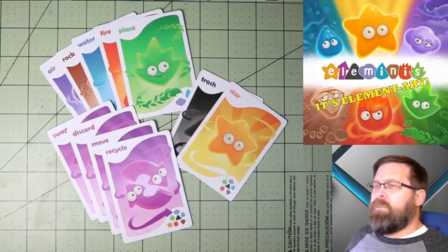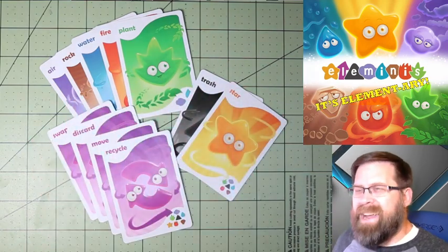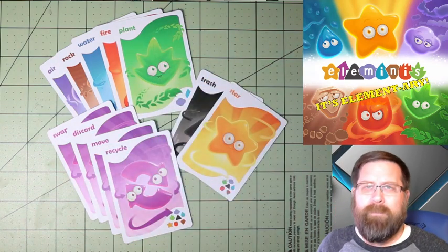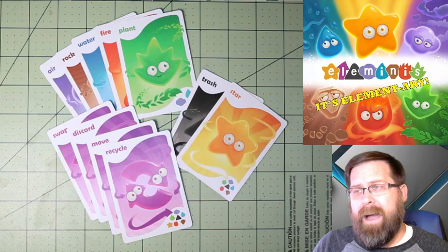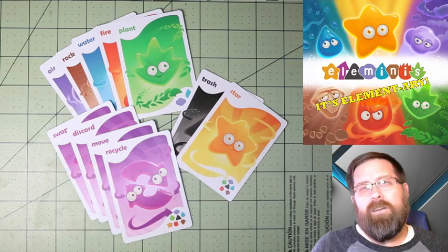The game consists of a deck of about 80 cards, where you have 5 different elements: air, rock, water, fire, and plant. You have 2 special element cards — the star and the trash. And then you have 4 action cards: swap, discard, move, and recycle.